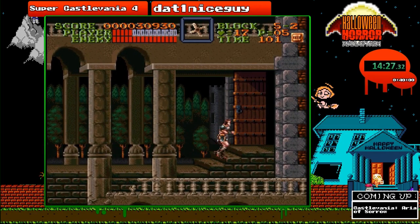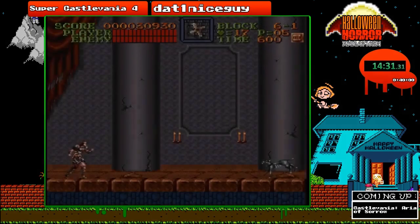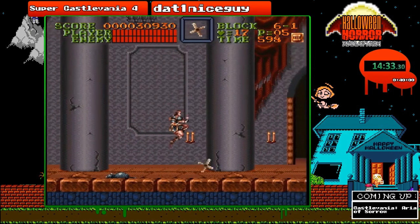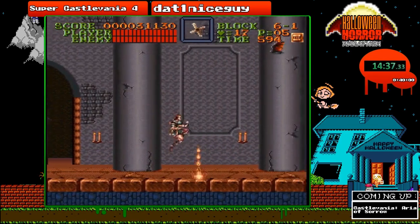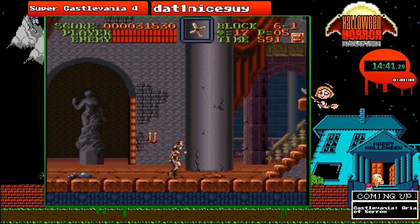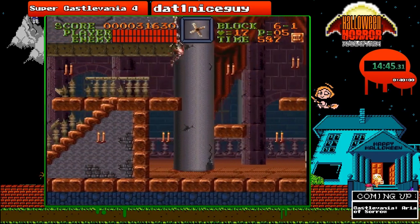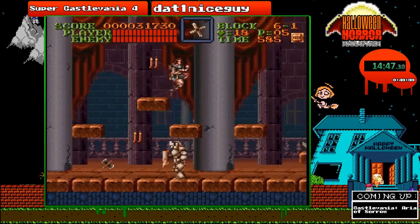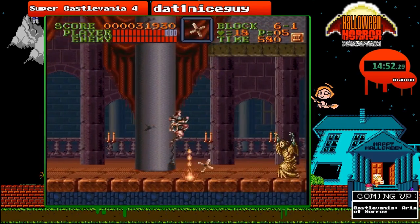Now on to stage 6. Welcome to stage 6 — Dracula's Ball, where he throws all his wild parties. If you've played Castlevania 1, this place should look a little bit familiar. Also, I am playing the Japanese version, so in case you didn't notice, those statues from earlier are nude, which is censored in the United States version.